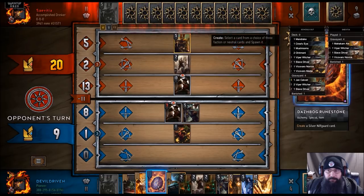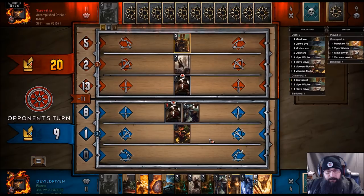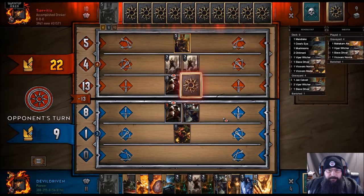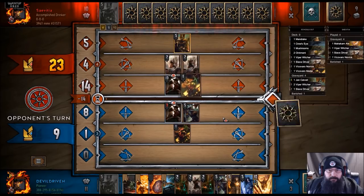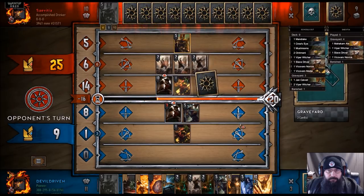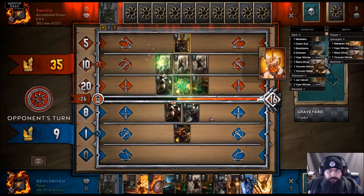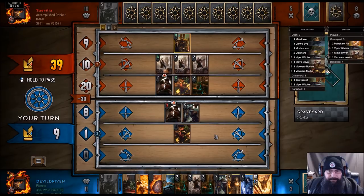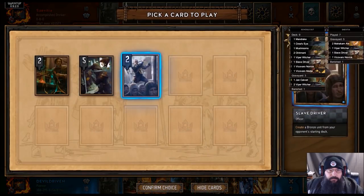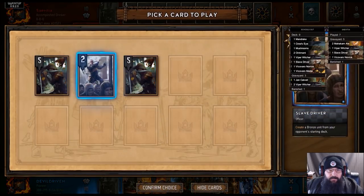Next I think we Runestone. Summoning Circle was our last silver played too. It doesn't tell you anymore, which kind of sucks. So he's stealing our Witchers. That was nothing — Spell Books. I think we play a Slave Driver. Let's play another Slave Driver, let's see what we get. Let's play another one.